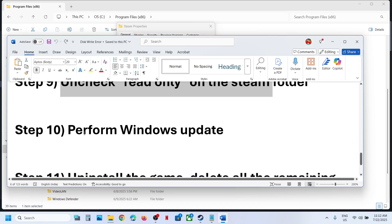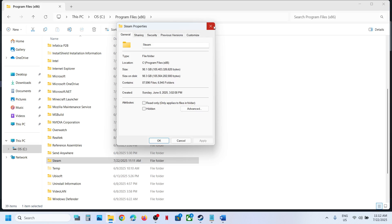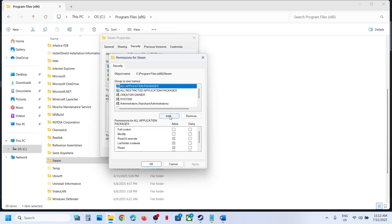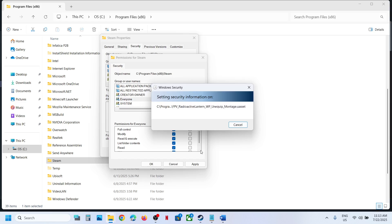Still not working? Right-click on the Steam folder, go to Properties, go to the Security tab, click Edit, click Add, type in Everyone, click Check Names, click OK, then select Everyone and put a check on Full Control. Click Apply and let the process complete. Once done, re-launch Steam and check.